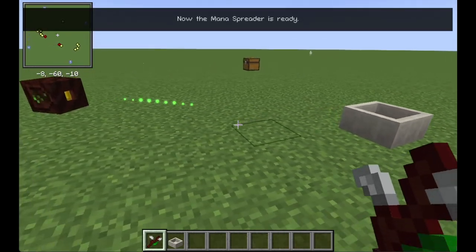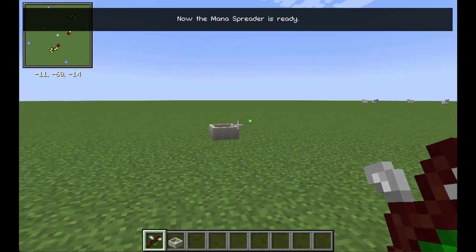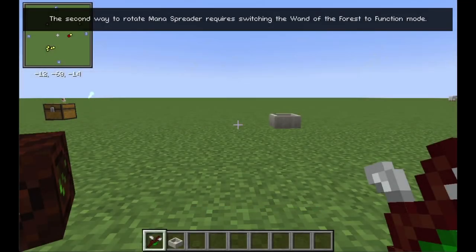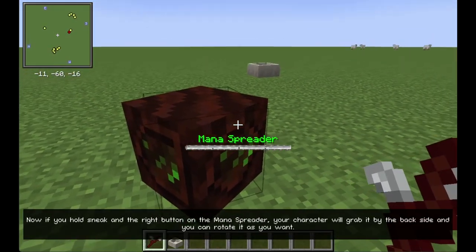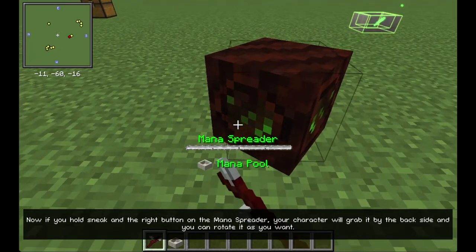Now the Mana Spreader is ready. The second way to rotate the Mana Spreader requires switching the Wand of the Forest to Function Mode. If you hold Sneak and right-click on the Mana Spreader, your character will grab it by the backside and you can rotate it as you want.